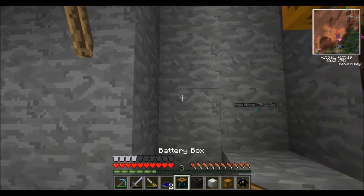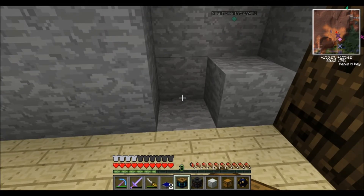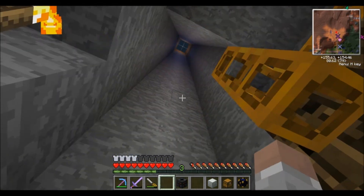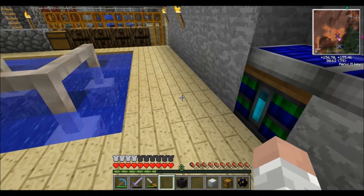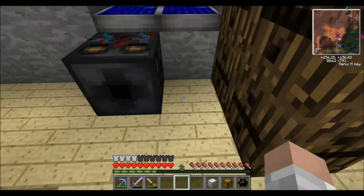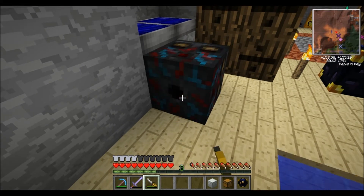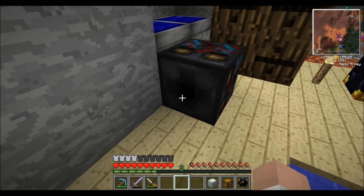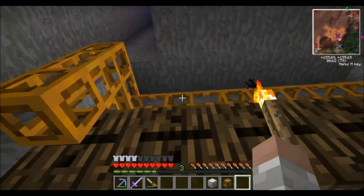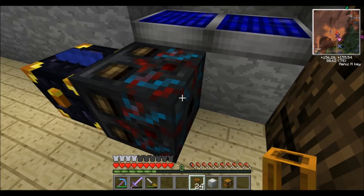Now let's set this thing up. I've thrown down some glass all the way up top for light. We're going to place the bat box, put a solar panel next to it and one on top so both get light and charge the battery box. Then we place the sorting machine in front. For the sorting machine orientation, we want the bigger end on one side and the smaller end on the opposite side — use a screwdriver to turn it around if needed.